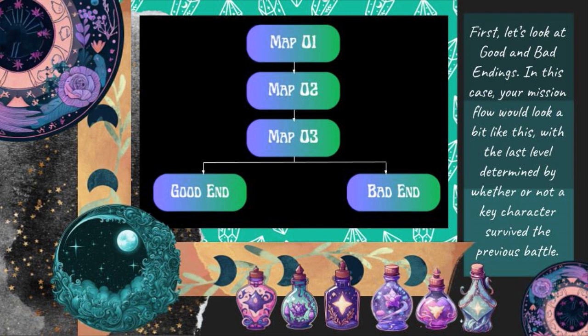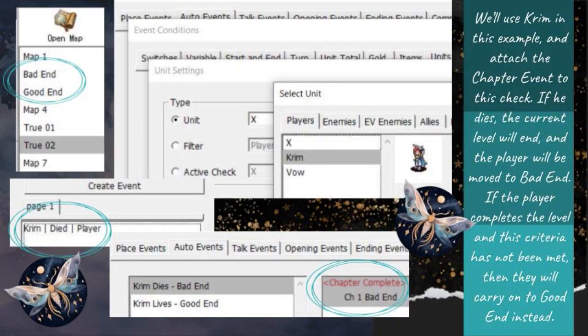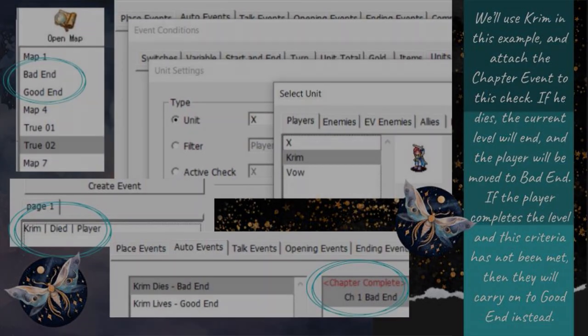First, let's look at good and bad endings. In this case, your mission flow would look a bit like this, with the last level determined by whether or not a key character survived the previous battle. We'll use Krim in this example, and attach the chapter event to this check. If he dies, the current level will end and the player will be moved to bad end. If the player completes the level and this criteria has not been met, then they will carry on to good end instead.